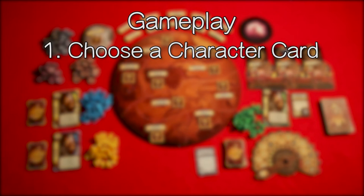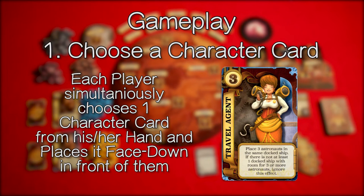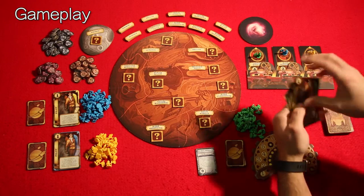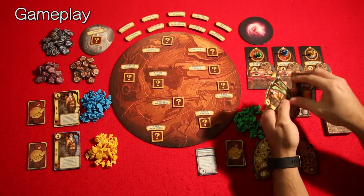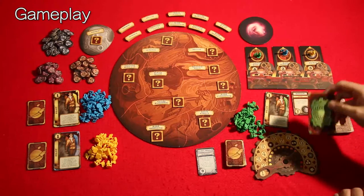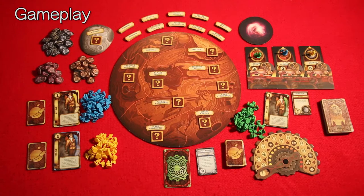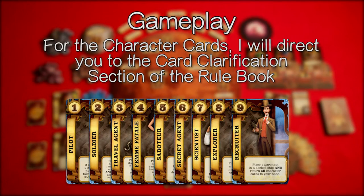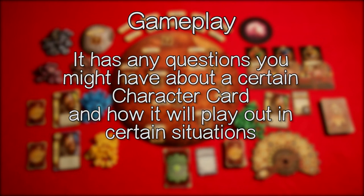When you choose a character card, each player simultaneously chooses one character card from their hand and places it face down in front of them. I'm going to pick the travel agent, but the other players do not know that. We're going to play it face down and the other players will do so as well. For the character cards, I will direct you to the card clarification section of the rulebook. It has any questions you might have about a certain character card and how it will play out in certain situations.